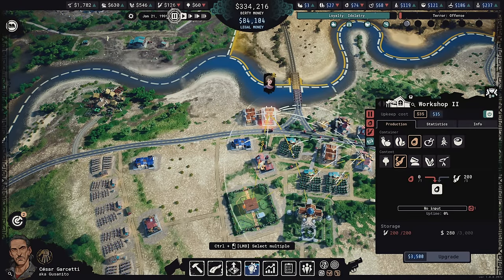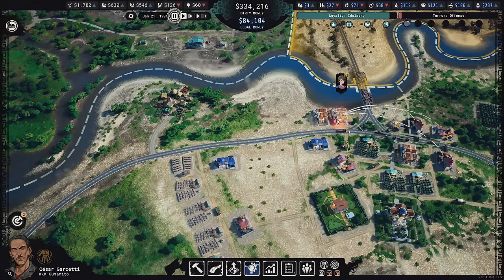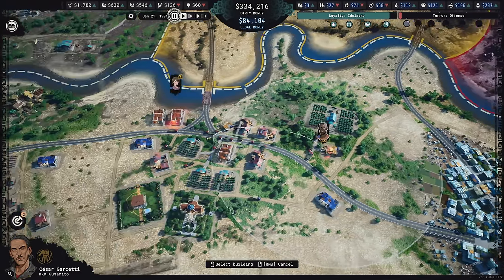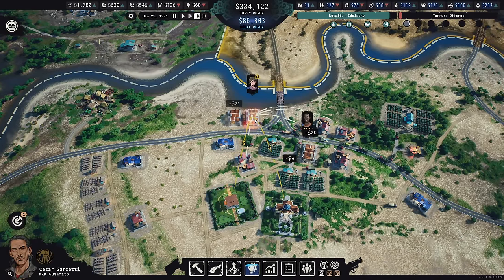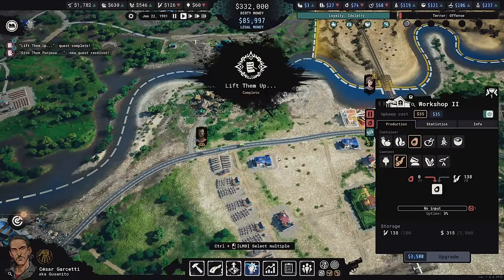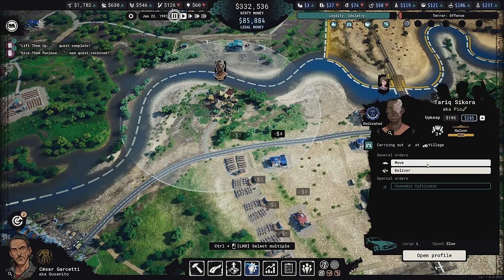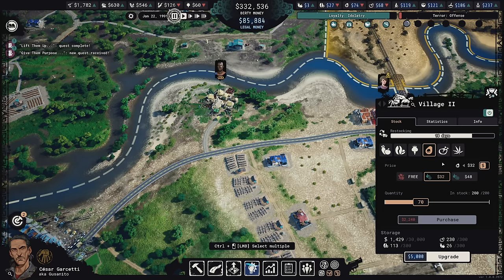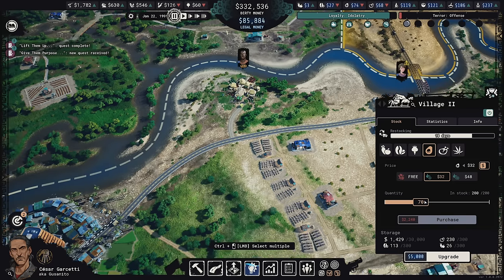I need to move the avocados into town. I'll switch you to avocados as well and say deliver. I don't have enough money in here right now.